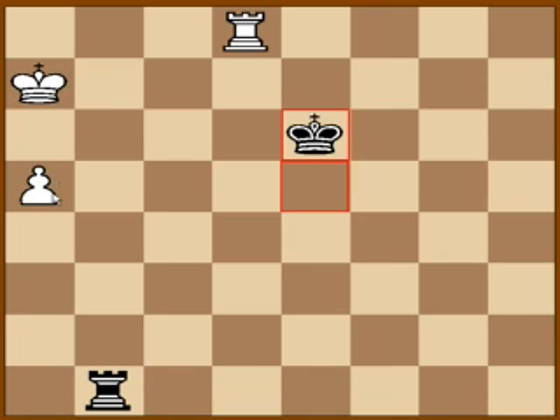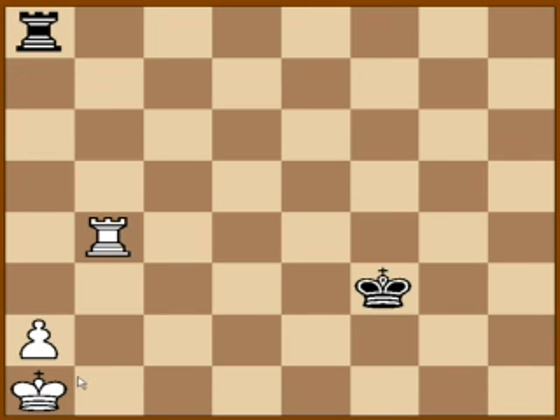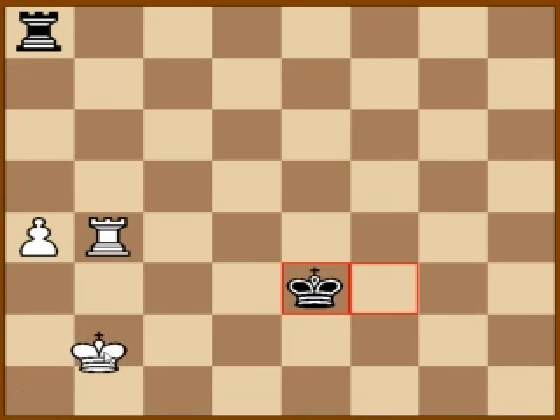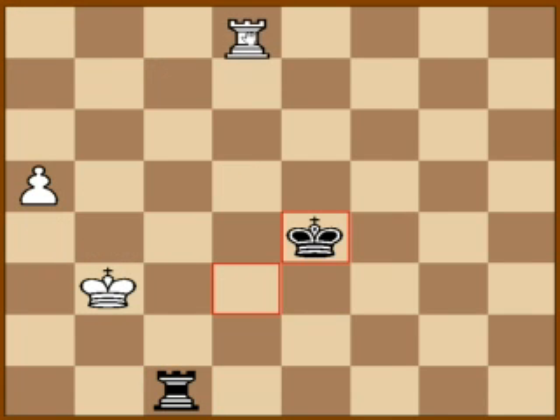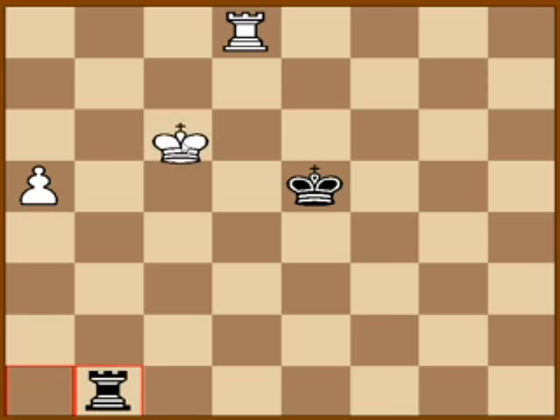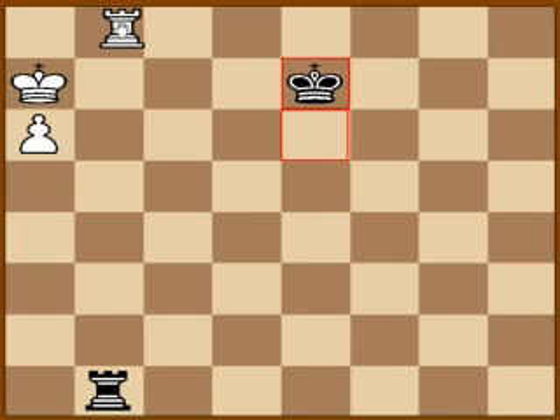Black tries to give as many checks as possible. Let's take a look at how to make these moves one more time.